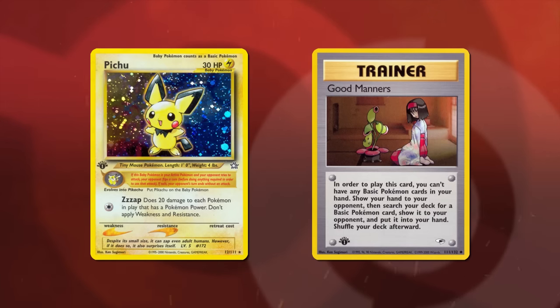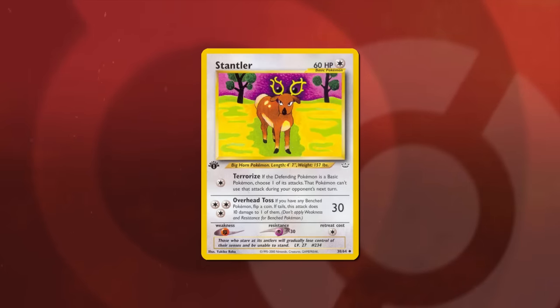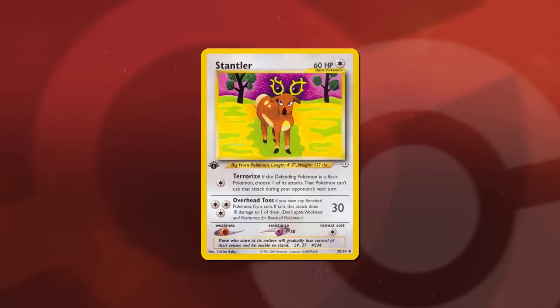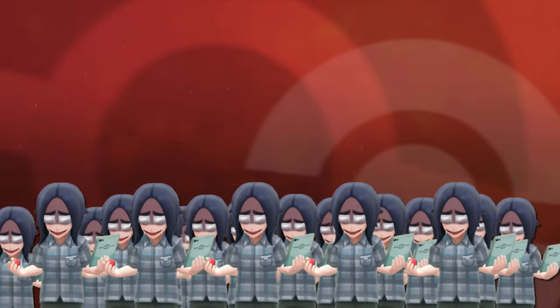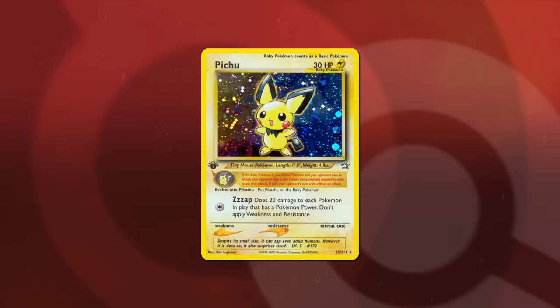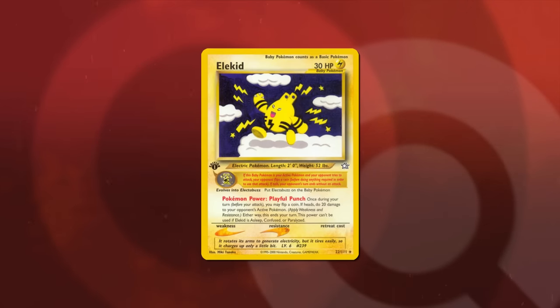Neo Genesis gave us four baby Pokémon, all of which were highly playable. Pichu did 20 damage to each Pokémon in play with a power. Magby shut off powers, and Elekid dealt 20 damage through a Pokémon power as a bench sitter instead of attacking. But best of all was Cleffa and its Eek attack — allowing a player to shuffle their hand back into their deck and draw a fresh seven cards.